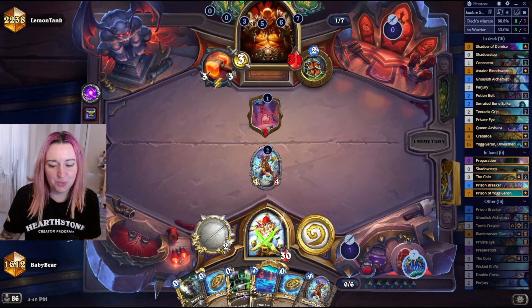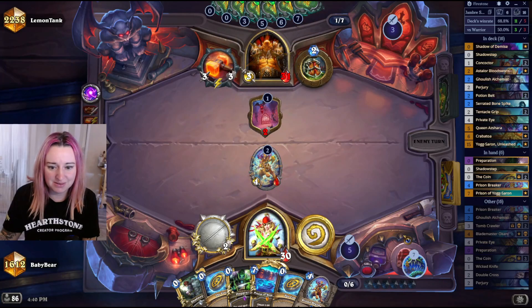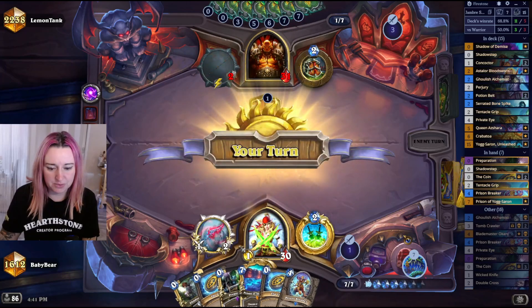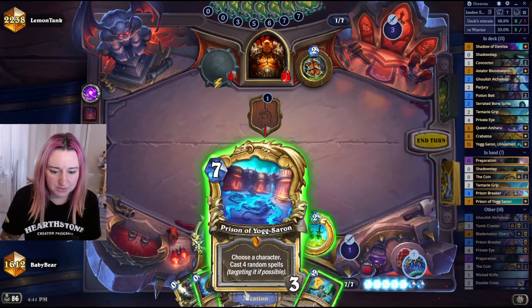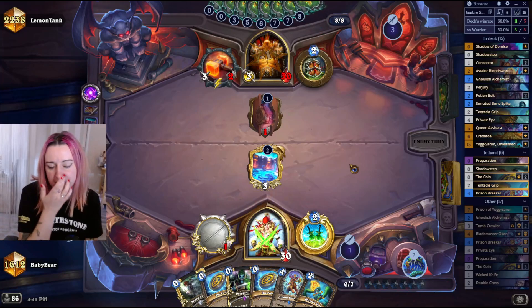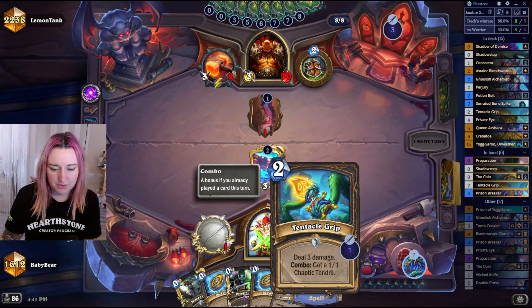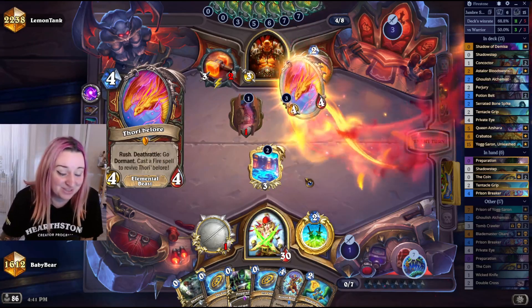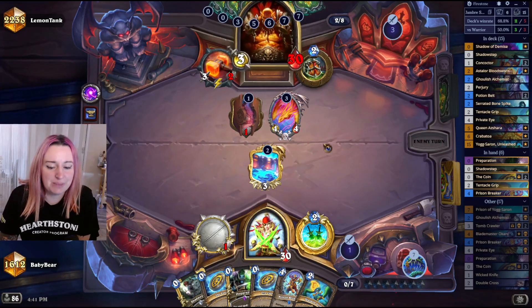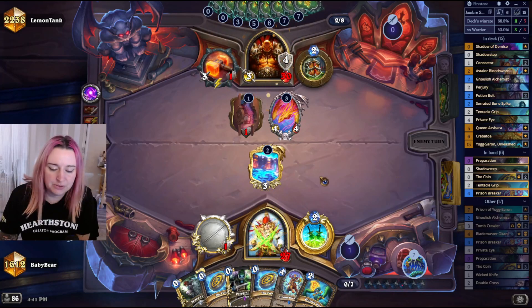Well I guess we do this — it is what it is. Spending a coin to gain one doesn't really matter. Our hand is really weird: coin, coin, Prep, Shadow Step, Prison of Yogg-Saron. We need something to go with it — maybe a Queen could help. If nothing happens I'm just gonna set up the Prison here and wait. There's nothing on the board on either side, so it's not worth pressing the button. We got a Tentacle Grip but the Tendril is only gonna summon a 1-mana spell — not very impactful. We just need better topdecks.